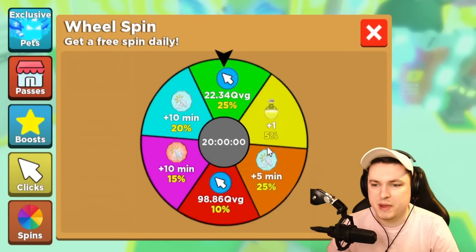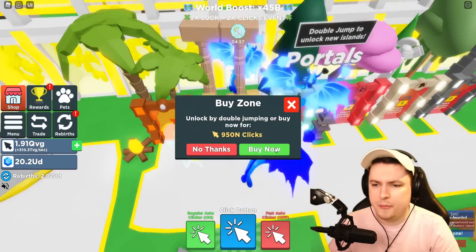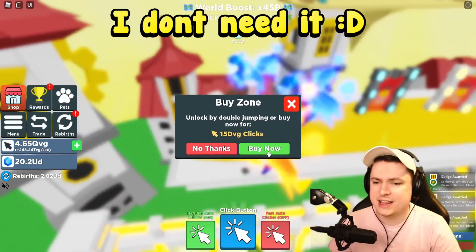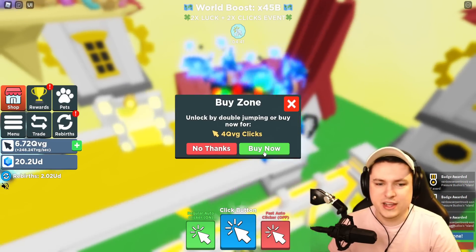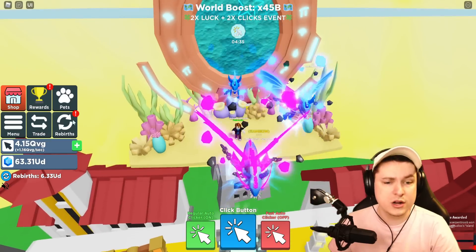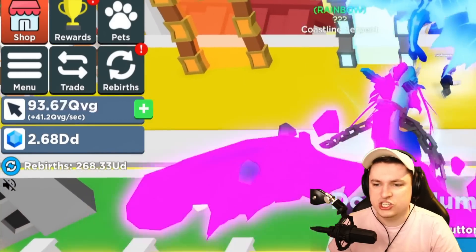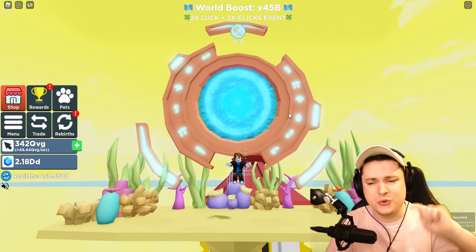We can also spin our wheel - can we get some two times clicks? Very awesome, now we have four times clicks, and there's also a two times click event running. So it's going to be smooth sailing to the end. Not even going to claim all the clicks - boom, boom, boom. We unlock the portal - we need 500 UD gems. Collecting that rebirth gives us the gems we need, and boom - on to the Ocean World!